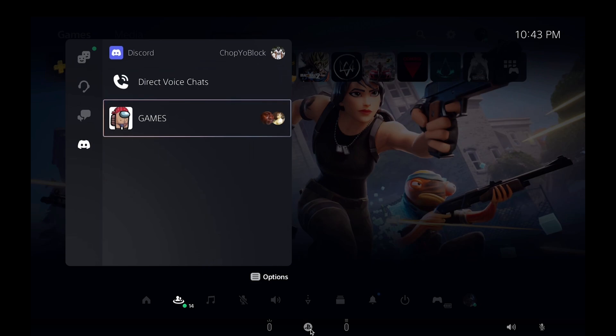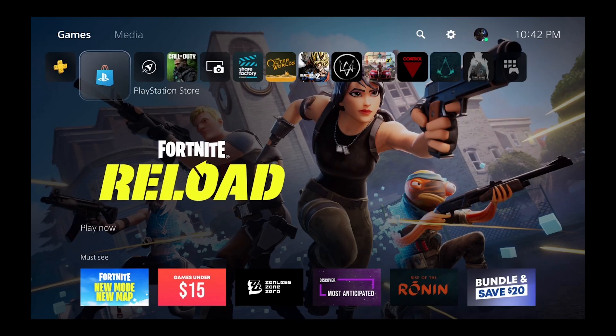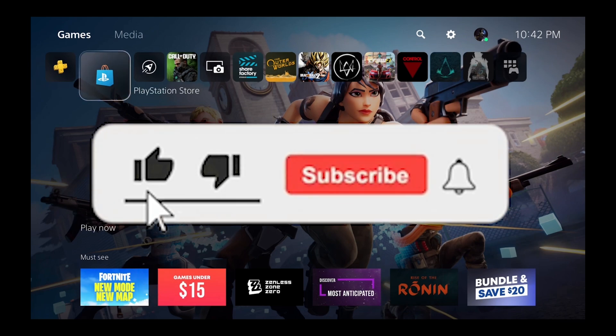There you guys have it — now you have Discord on your PlayStation 5, and that's your tutorial in one minute. Thank you guys so much for watching. Make sure you drop a like and subscribe so you don't miss any other content, and leave a comment if this helped you out.